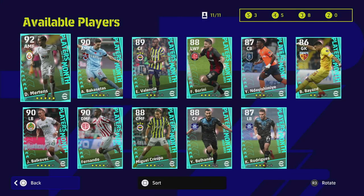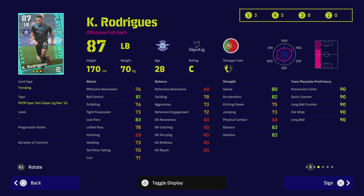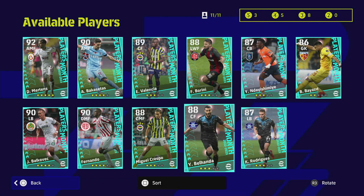Starting with the lowest-rated player and working left to right, we've got Rodriguez at left back — pretty much run-of-the-mill. I wouldn't waste a three-star on him, but you're not going to get much better for three stars. He's got fairly solid tackling, aggression, balance, stamina, speed, acceleration, low pass and dribbling — a fairly decent card, and you won't go too far wrong with him.